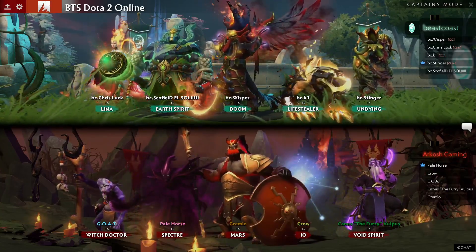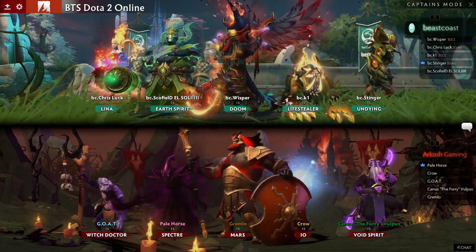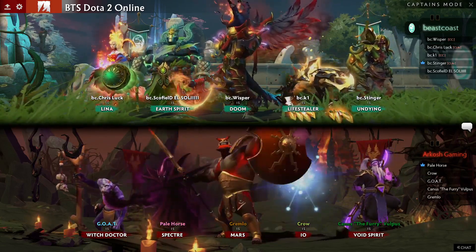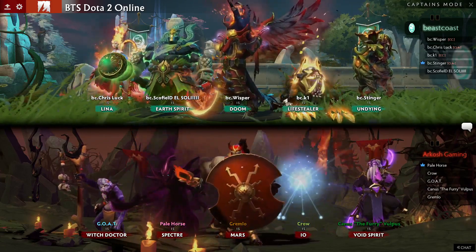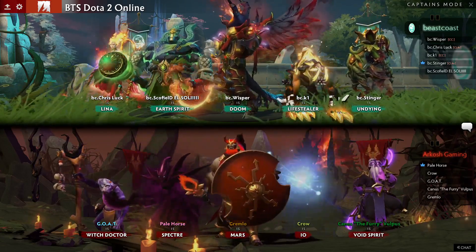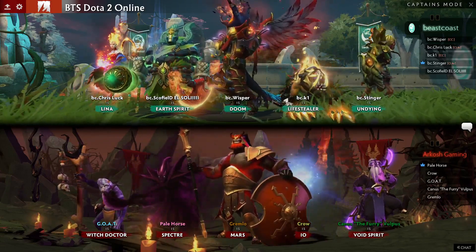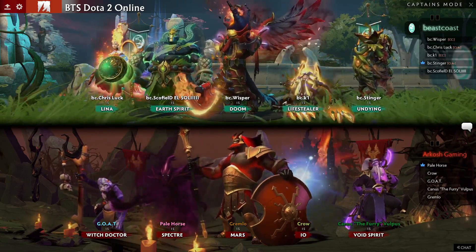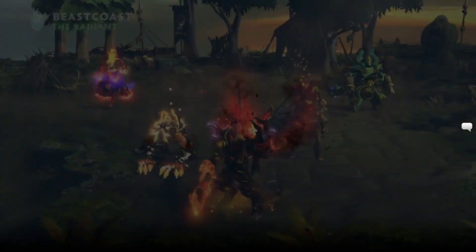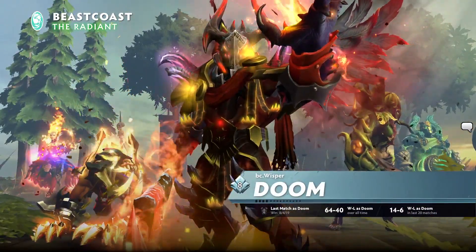Arkosh Gaming really have their work cut out for them — Beast Coast is an incredibly strong team with great comfort picks. Chris Luck's Lena is really, really strong. We'll see how he does in the mid lane versus Void Spirit. On paper it feels like Chris Luck is pretty happy with that lane. He has a favorable matchup — I think he'll go the Dragon Slave build rather than max Electric Ray and Fiery Soul, since it's not easy to get those clicks off onto Void Spirit.